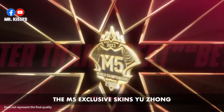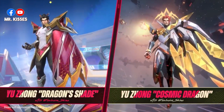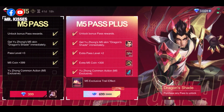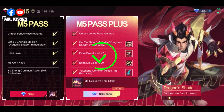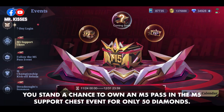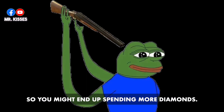The M5 exclusive skins Yuzhong Dragon Shade and Cosmic Dragon are now available in the M5 event. There are two types of passes: the regular M5 pass at 399 diamonds and the M5 pass plus at 699 diamonds. You also stand a chance to own an M5 pass in the M5 support chest event for only 50 diamonds, however this is a gamble so you might end up spending more diamonds.